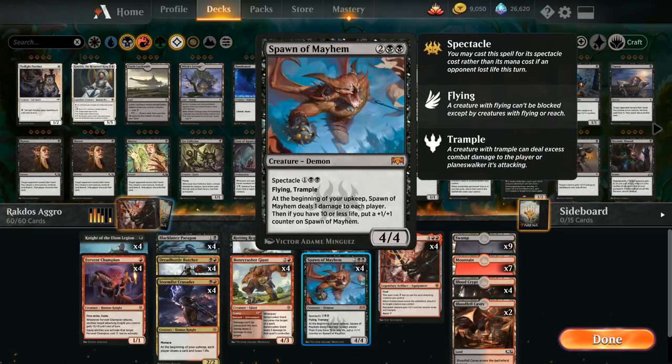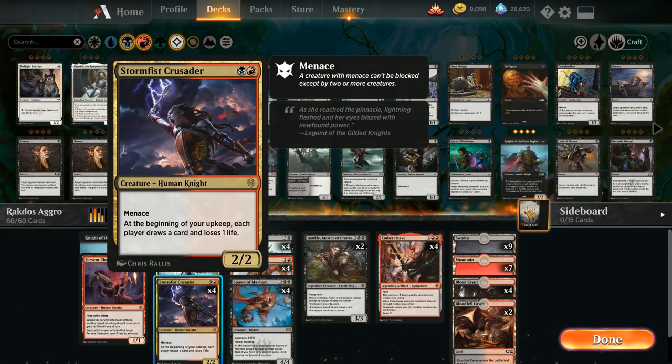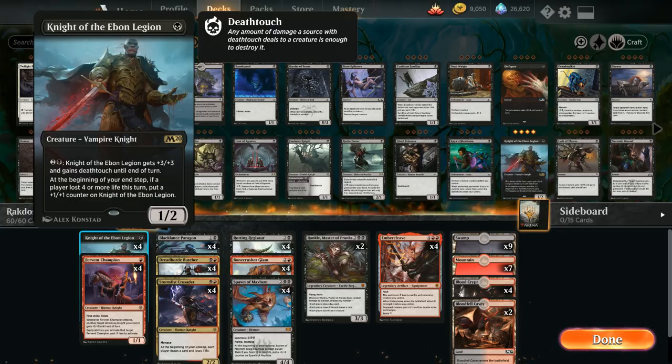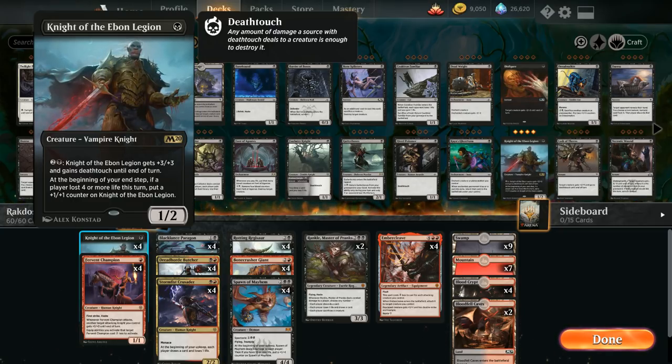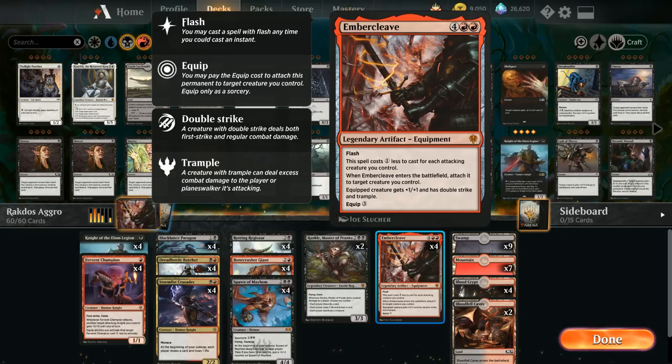We also have the full playset of Spawn of Mayhem in the four-drop slot, but we can usually play it for three mana thanks to Spectacle — cast a spell for its Spectacle cost if an opponent lost life this turn. Our deck has many ways to enable Spectacle by turn three: the Crusader deals one damage to each player, or attacking with Knight of Ebon Legion on turn three usually gets in for one damage, enabling Spectacle. Spawn of Mayhem is a 4/4 flying trampler — a 'flampler' if you will — that deals one damage to each player at the beginning of our upkeep and can grow with a counter if we have ten or less life.